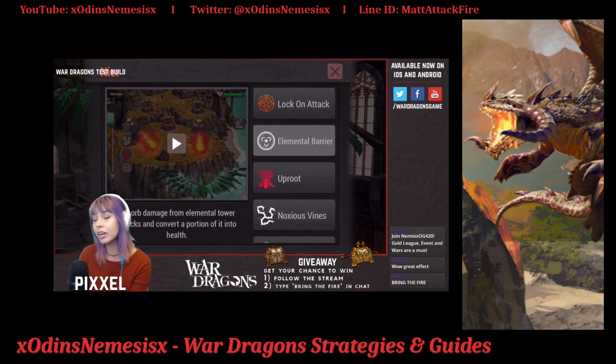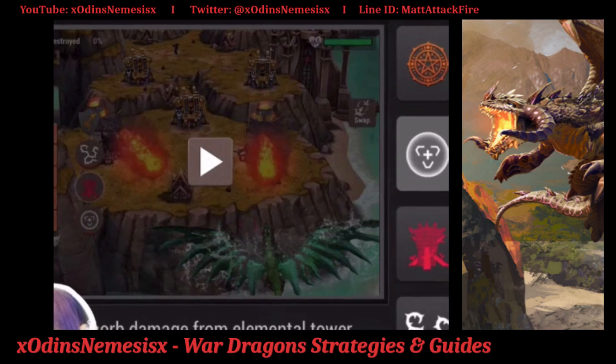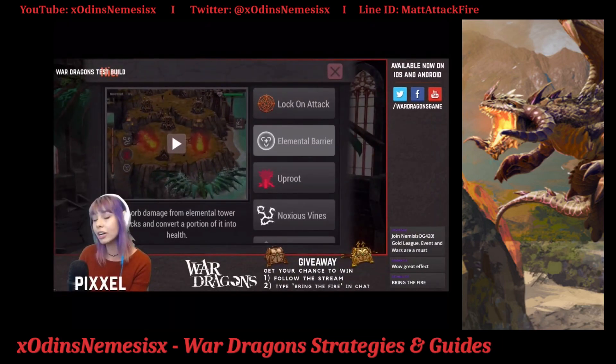Uproot is basically a buffed umbral spike — it will take out any tower regardless of its level. It costs two rage and has two casts. It also heals every single time you use it, so it's like umbral spike but buffed.